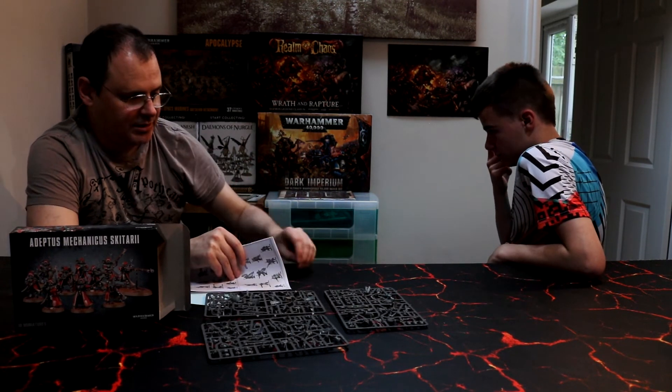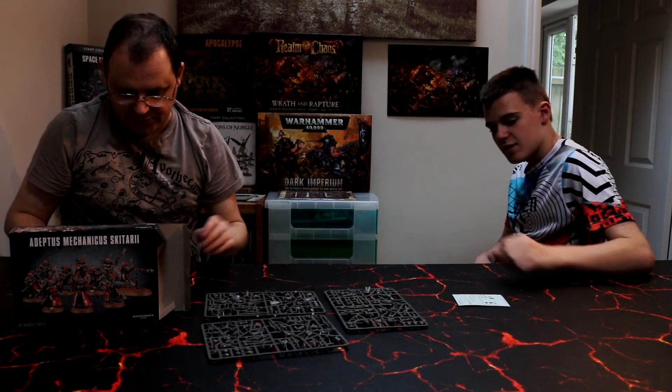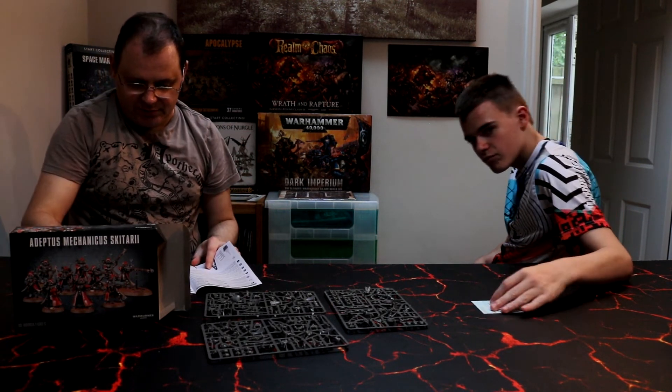So we have the Skitarii bodies, some interesting different versions of heads and Omni-spec rifles, and some more. So that's what we end up with. That's random, isn't it? Let's look at the Drizella — I don't know what that is, I don't speak the language. Well, I know what it's called, but in the real world it would be a Drizella.